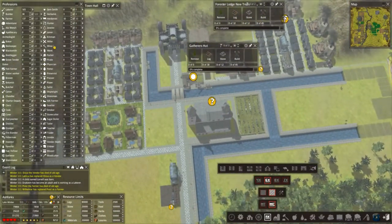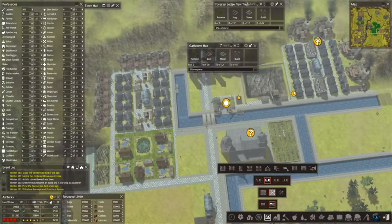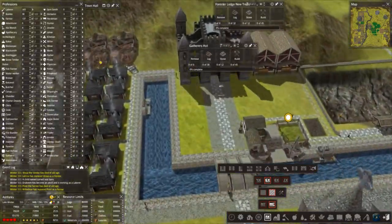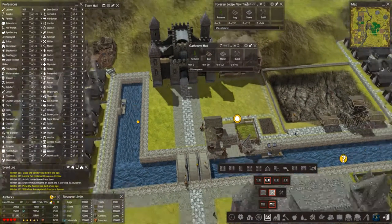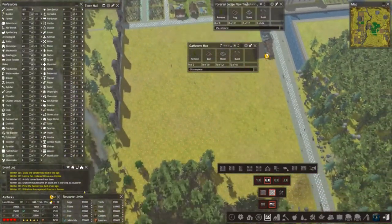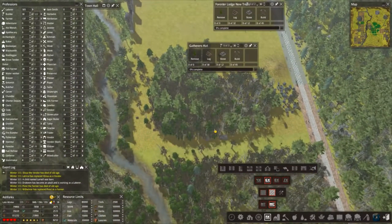Everything's coming along quite nicely. What else do we want to do? We've put our stockpile in. We could put some houses here — I don't really want to put stuff too close to the mansion.